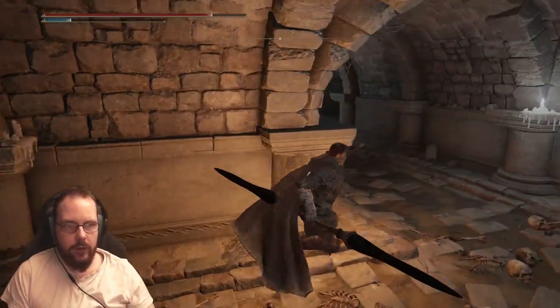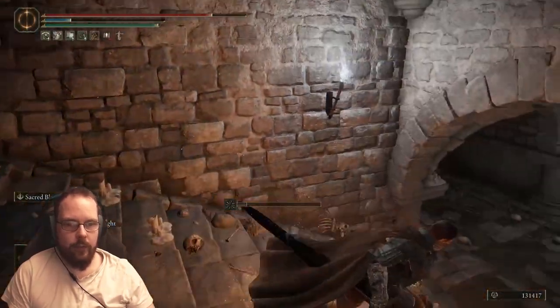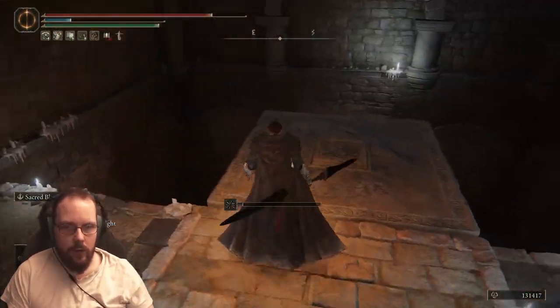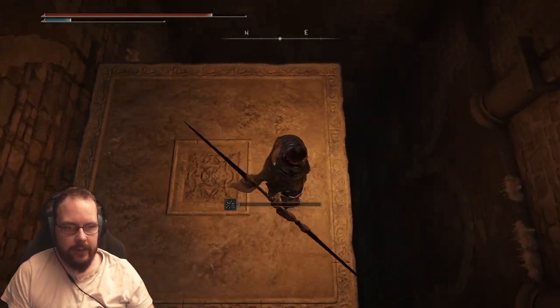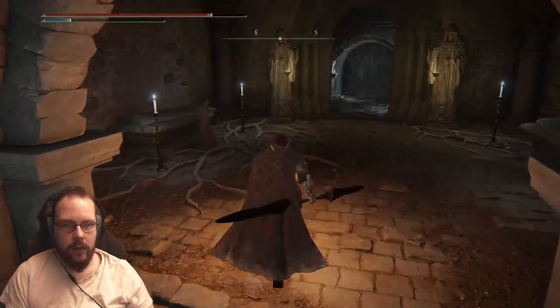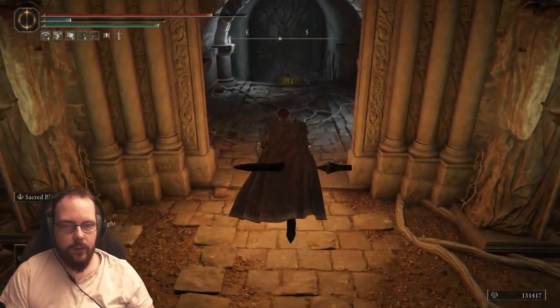What is over here then? Nothing here? Let's suspect a trap. And then I head this direction. At least there are loads of Stakes of Marika around or I would be screwed. This looks like a boss area — exactly what we want.